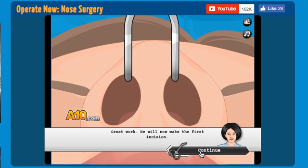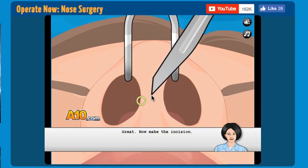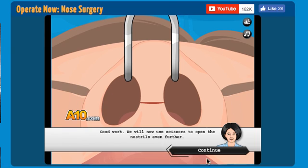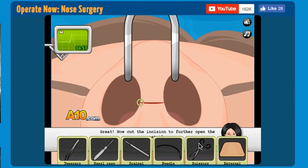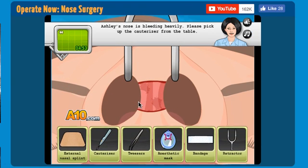We will now make the first incision. We will make an incision in the column separating the nostrils. This allows the nasal skin to be lifted off the tip of the nose. Pick up the scalpel from the table. Done. Eww! I've never seen that happen. Good work. We will now use scissors to open the nostrils even more. Eww! We cut her skin. That's just wrong.